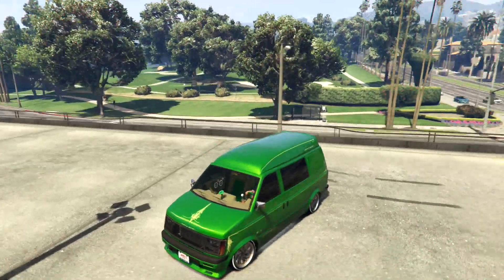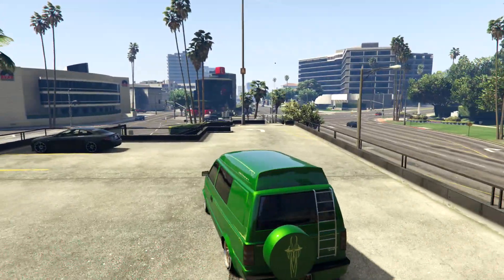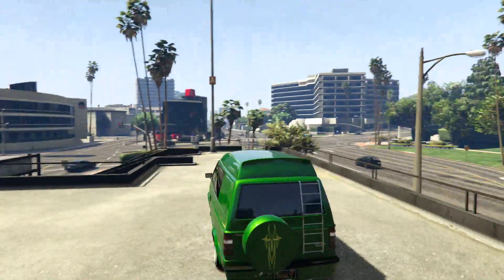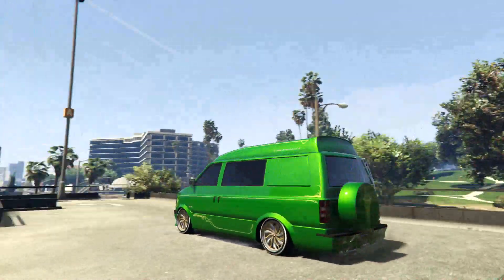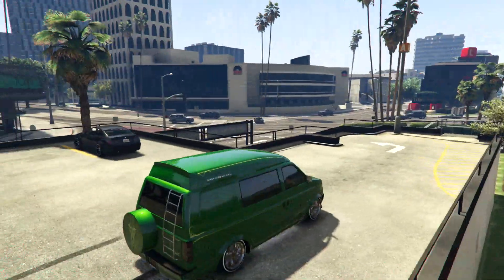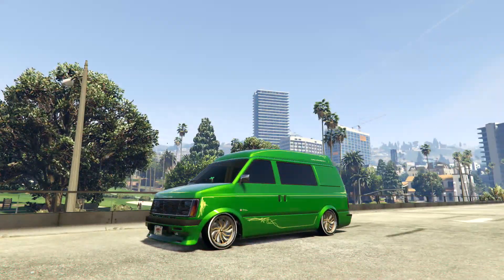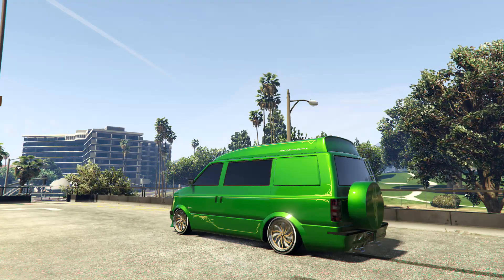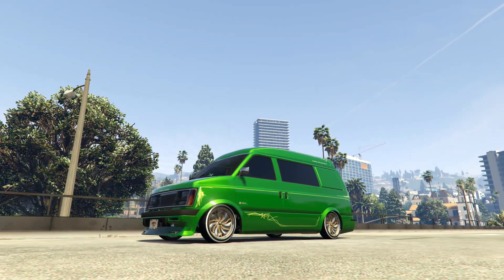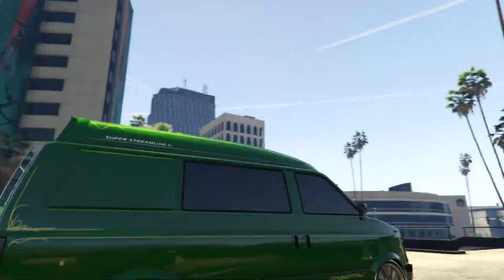That was just a showcase of the Moonbeam. I'll also be doing the Willard Faction soon and will get around to customizing the other cars — even though stuff like the Primo and the Chino aren't new, they all have their own unique customization. Stay tuned for more Lowrider DLC cars. I've done the Voodoo, done the Moonbeam, next up is the Faction — let me know in the comments which car you want to see after that. If you enjoyed the video, leave a like, comment your thoughts, and subscribe if you're new!